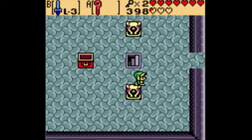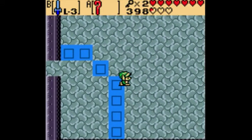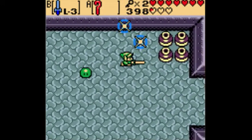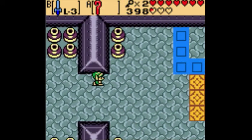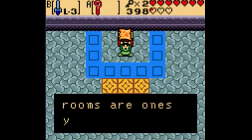It can divert enemies on a set path. You can dispel it with your sword, et cetera. Over here we actually have the boss door, which is over on the right side of this room.